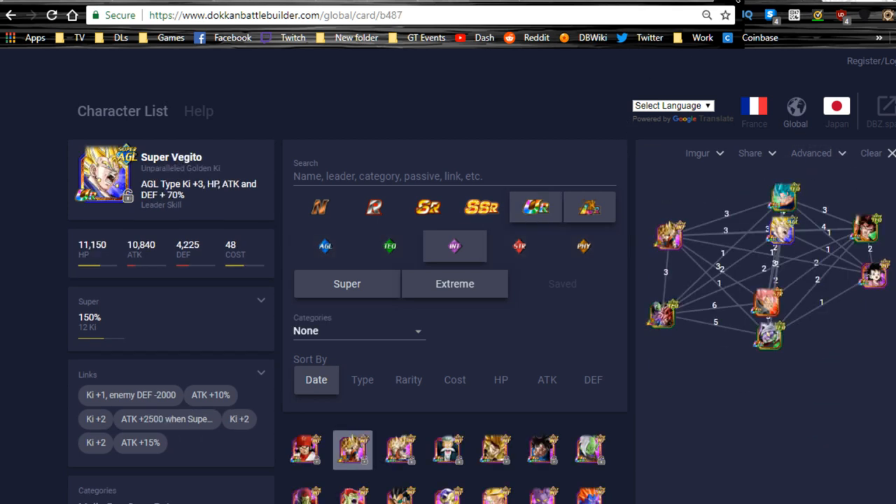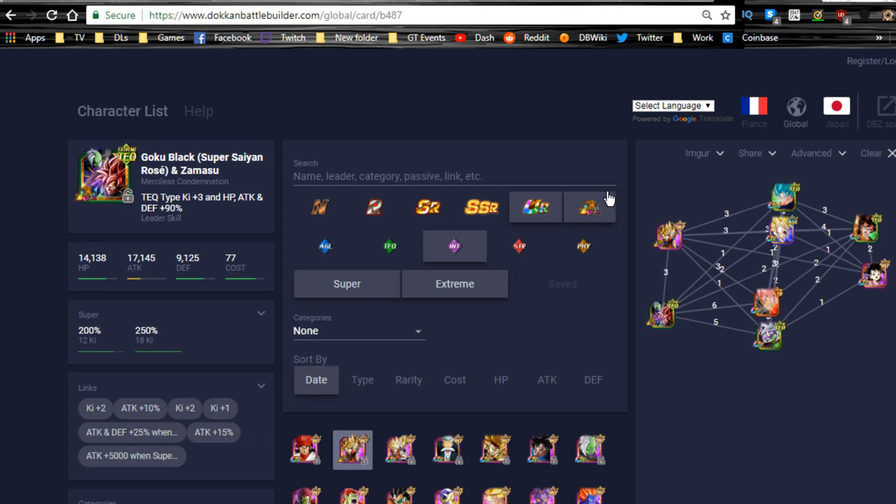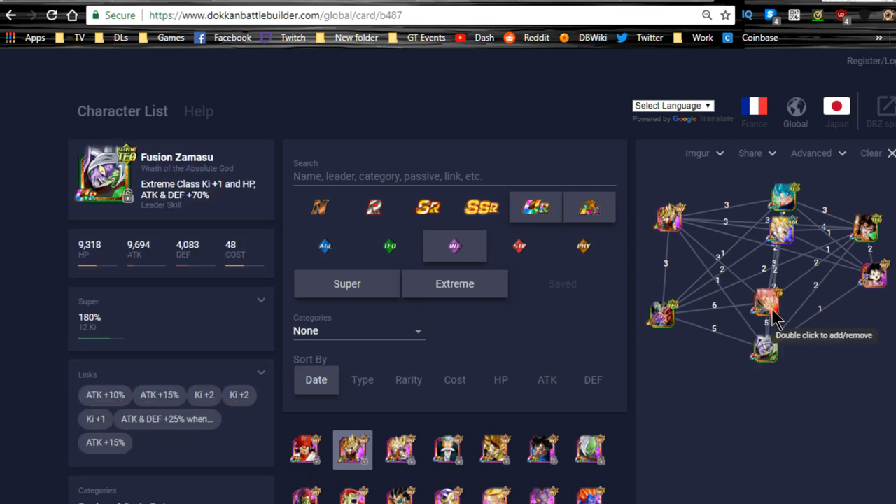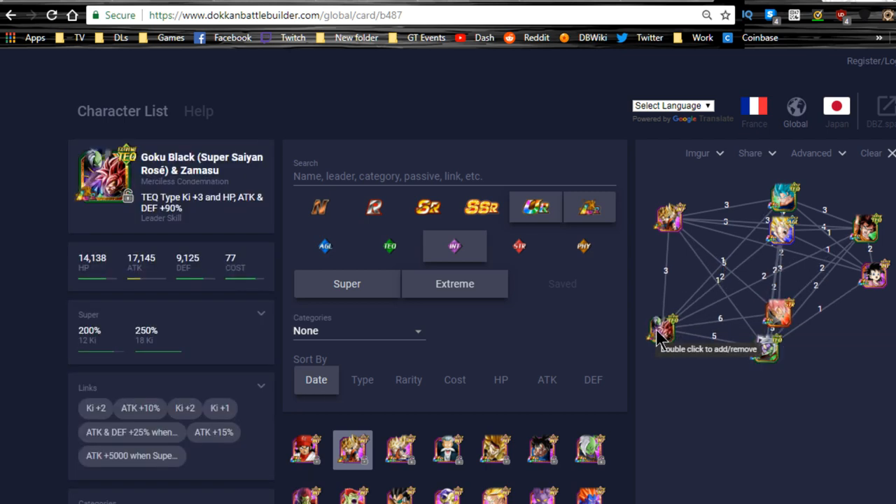Personally, I don't think the Potara category has better units than the Intelligence team. The main thing that sets the LR Goku and Vegeta apart from their Angel counterparts is that the Intelligence team has better unit options. If you're running mono Intelligence or mixing in one or two mono Intelligence units, you'll have better options than the Potara category — but that's just my opinion. I'm going to scour Reddit to see if someone has done the math on this.